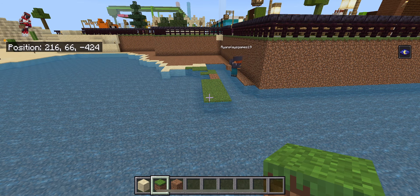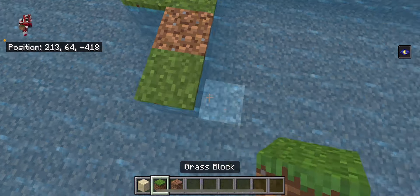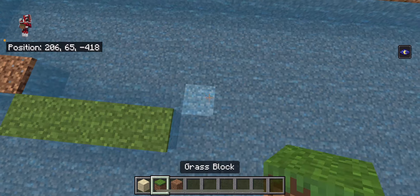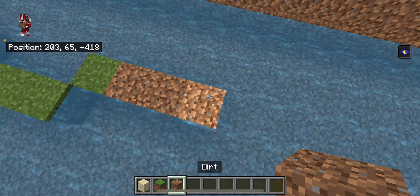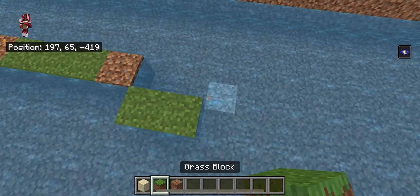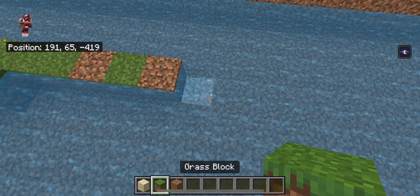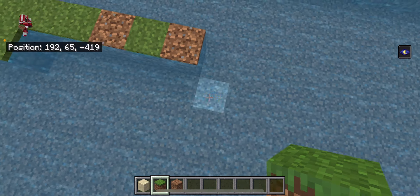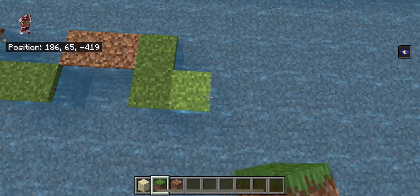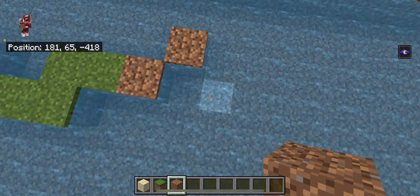This terrain should be fairly easy. I have one dirt, grass, grass, two, back, four, grass, two, then three, one, two, three, one, one. And then we're going to have two, two, two, come down, two, three, two, one, back, back, and then we're going to have four.